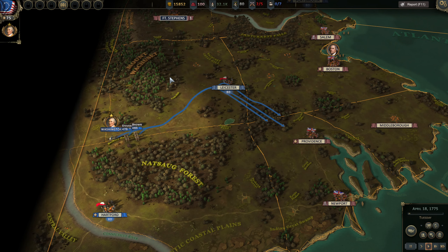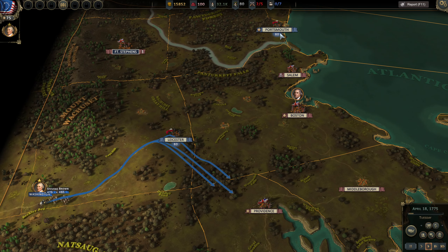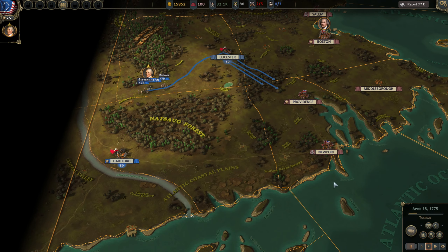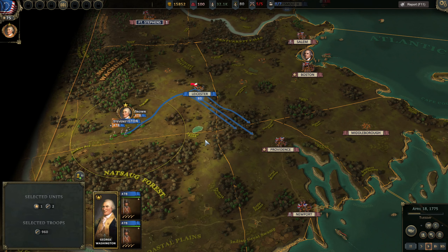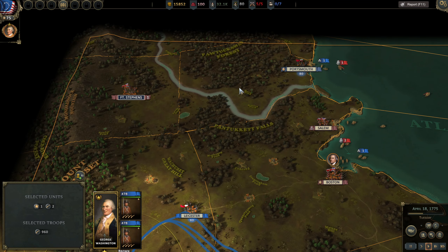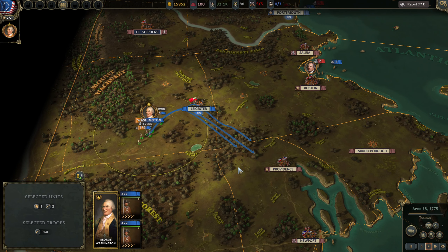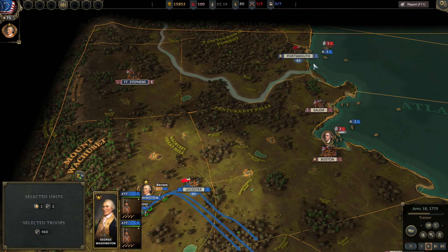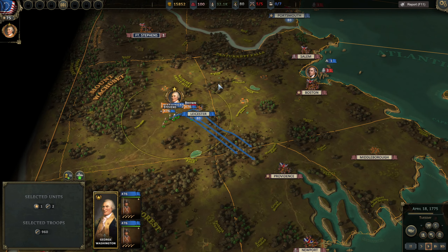Let's jump into the first battle. There is an option at the beginning of the game to get a free warship — you can do that if you want. But I'm not really interested in playing naval stuff at the beginning. I'd rather concentrate on the land battles. The British have a far superior navy so it's going to be a long time until you can actually compete at sea, so I'd rather just concentrate on the armies.